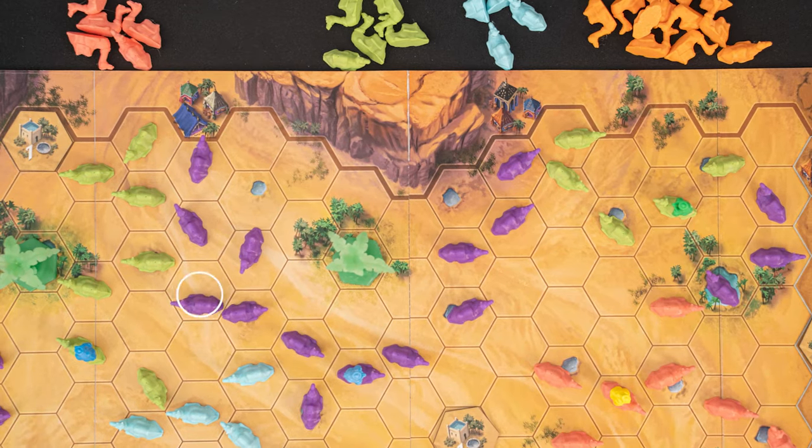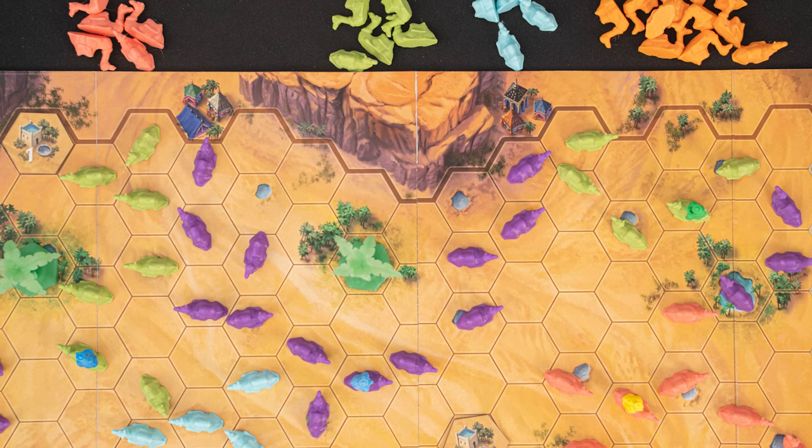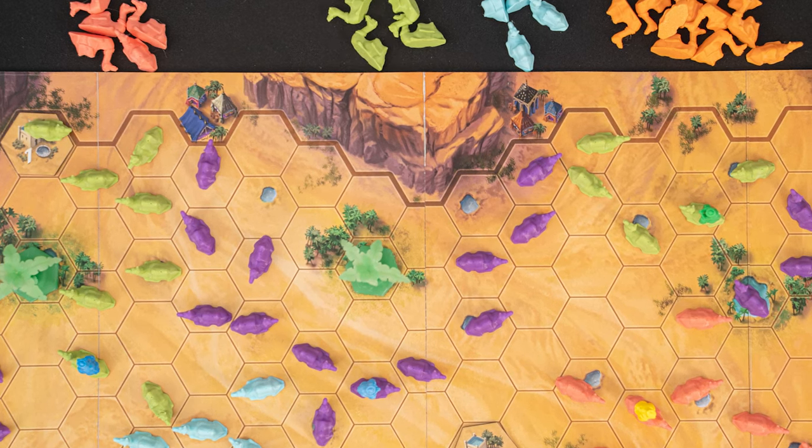A few clarifications: to enclose a region, it does have to be one caravan that encloses an entire region — you can't have two separate caravans closing off a region. And once a region is enclosed, no players, including you, are allowed to add more camels inside that enclosed area. The game will continue until one colour of camel is completely gone. At that point, the player will finish their turn and the game ends. So if you place this purple camel which ends the game, you still place a second camel to finish your turn, and then the game is over.